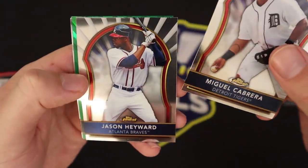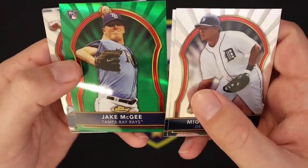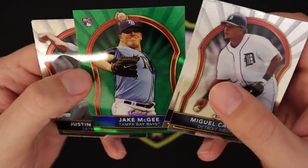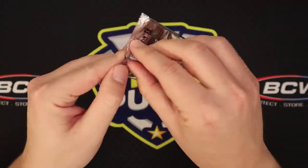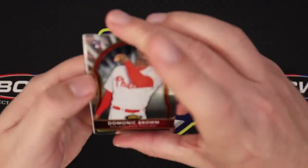Miggy, Jason Heyward. We got a green rookie — Jake McGee. What are greens numbered to? 199. So Jake McGee green /199, Verlander, and Ryan Zimmerman. A Trout parallel would be sweet too, I'm not gonna lie.